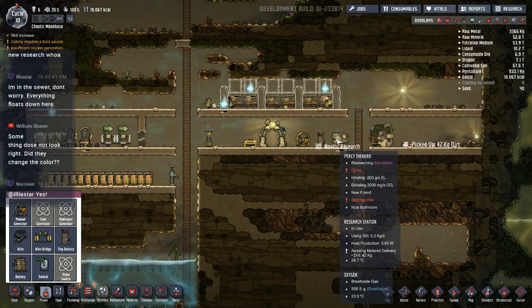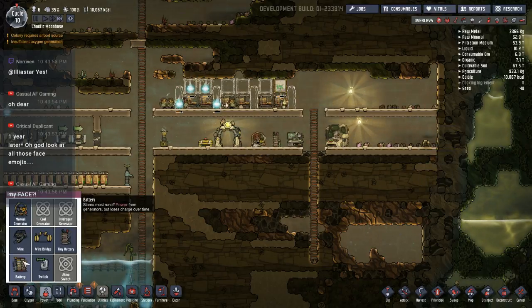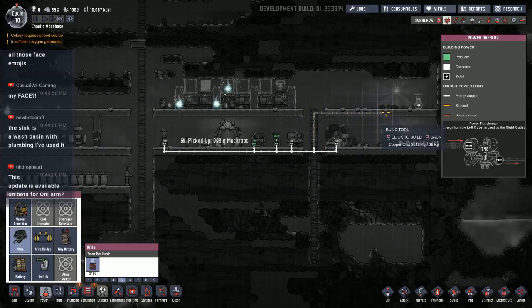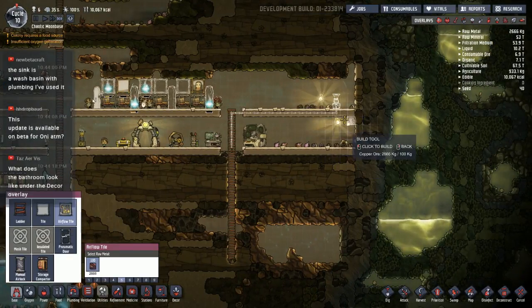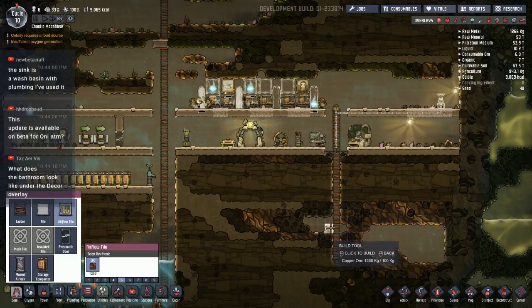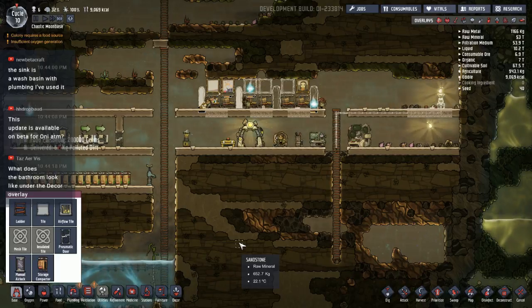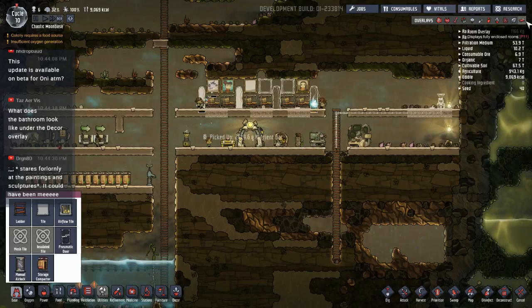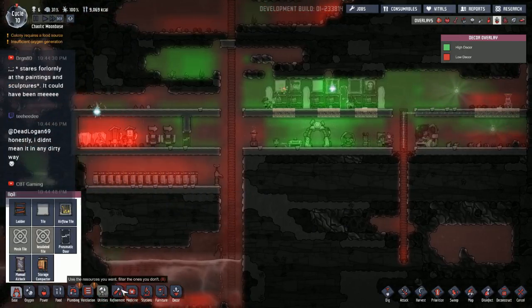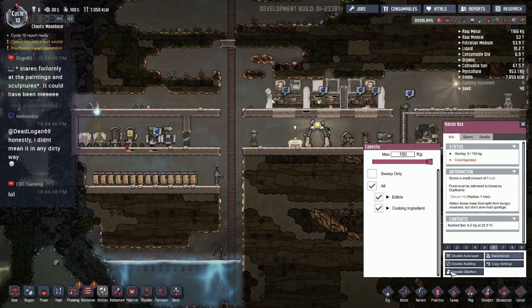I should probably work towards the deodorizer stuff because that's ultimately what I really want. Sanitation can get me up to decontamination, and I want to see what the deal is with this sink — it might be like the wash basin but with actual plumbing, which would be very cool. Research jobs — I only have one person who can do research. We have two duplicants that can do art so we should do a little bit of decor improvement. This place looks kind of grim — let's throw some paintings in here, some little sculpture stuff.